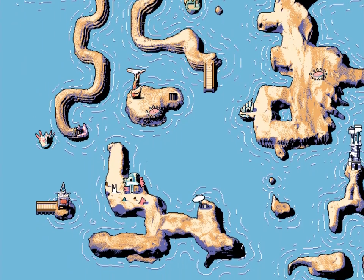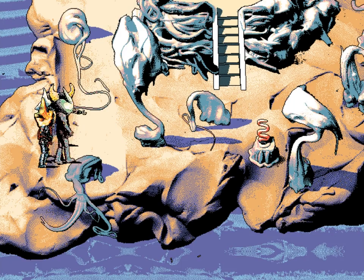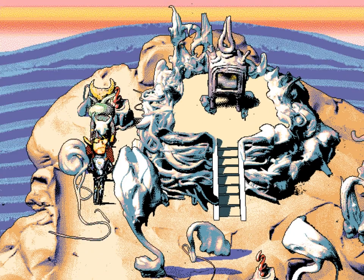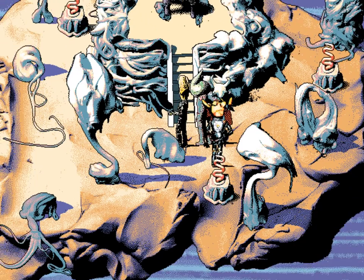Then just take the three Sage tokens to the bottom left of the game map, to this little place here. Put each Sage token into the receptacles, and then use the TV.